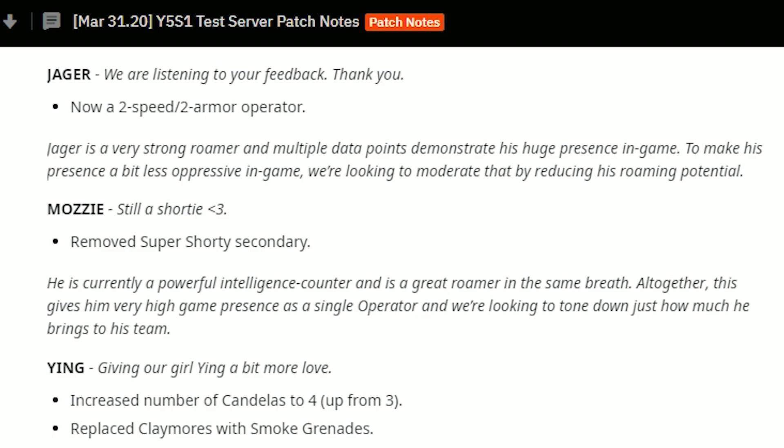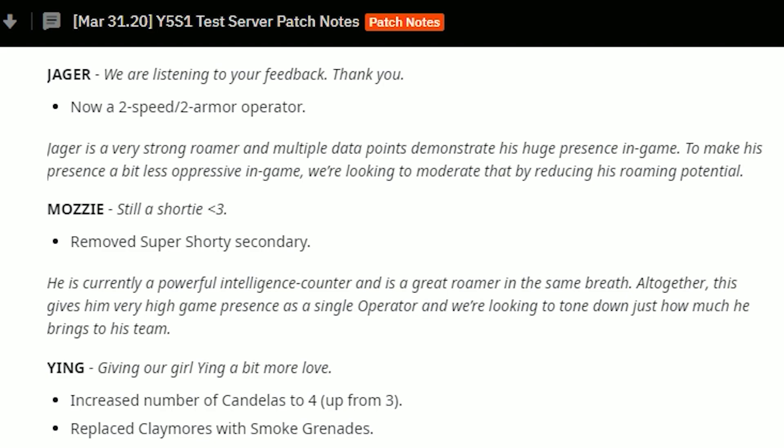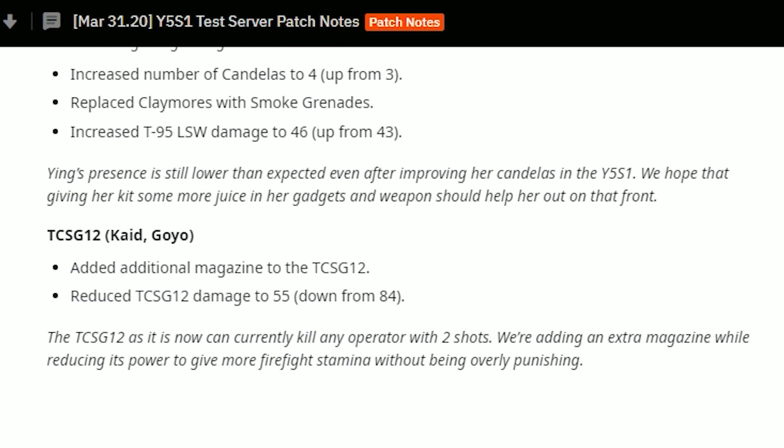For Ying, they're giving her a bit more love — they've increased the number of candelas from three to four. I don't know why they've done this, because when she runs into the site and throws three of them down that's already enough to blind the whole team, so adding a fourth is pretty ridiculous. They've also replaced claymores with smoke grenades, so she'll have those while planting — I do like that change.